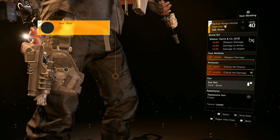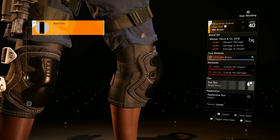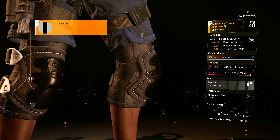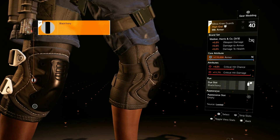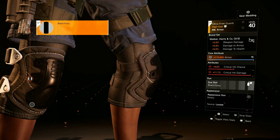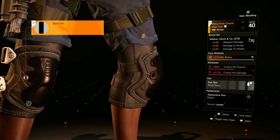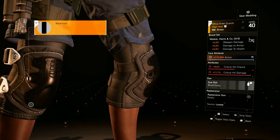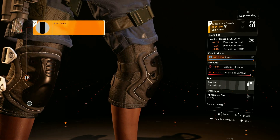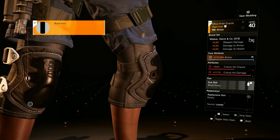For the knee pads we have our second piece of Walker & Koch. I have this rolled with armor instead of weapon damage. If you don't have it rolled with armor you could keep weapon damage, or farm for something with crit chance to crit damage. If not, you could take off one piece and put on something like one piece Grupo Sombra for the extra 1% armor regeneration — that's definitely a good choice as well.